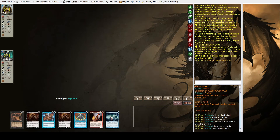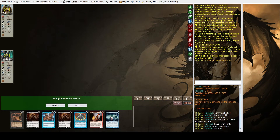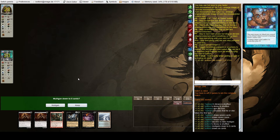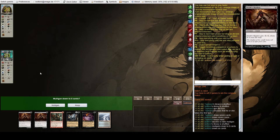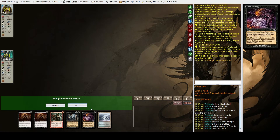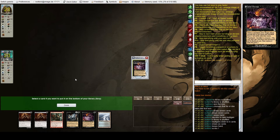We're in the next match on the play with a no-lander, so we're going to mulligan. Looking at the new hand — I think this is keepable. We have two threats with Death Shadow, a little disruption with Cabal Therapy, and being on the play means we might be able to snag something, so I'll keep that.